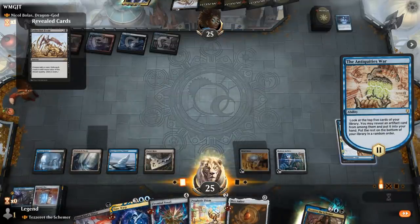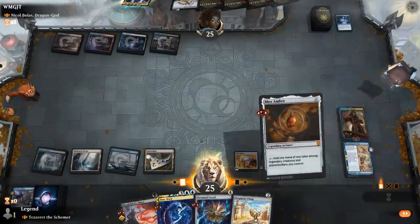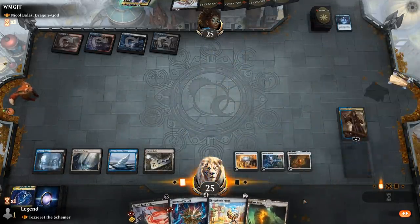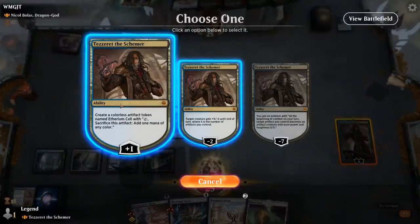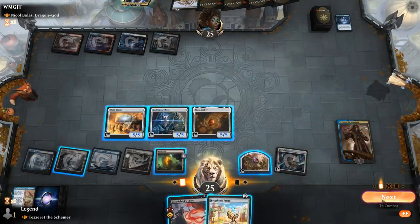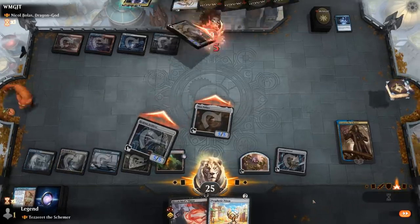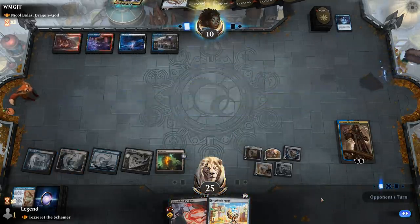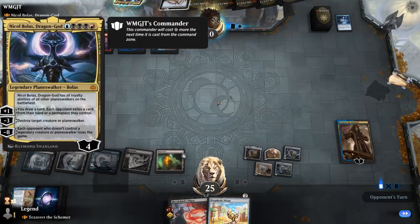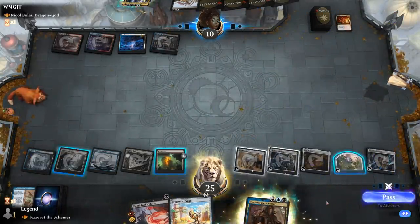Mox Amber — that's great! So we can play Tezzeret, make an Etherium Cell, and Time Warp. Make an Etherium Cell, play vessel. It's going to be Bedevil on Tezzeret, but we've got plenty of mana to replay Tezzeret now. Next turn they could play Nicol Bolas and kill Tezzeret before we ultimate, but we can easily finish off Tezzeret's loyalty with Blinkmoth Nexus.